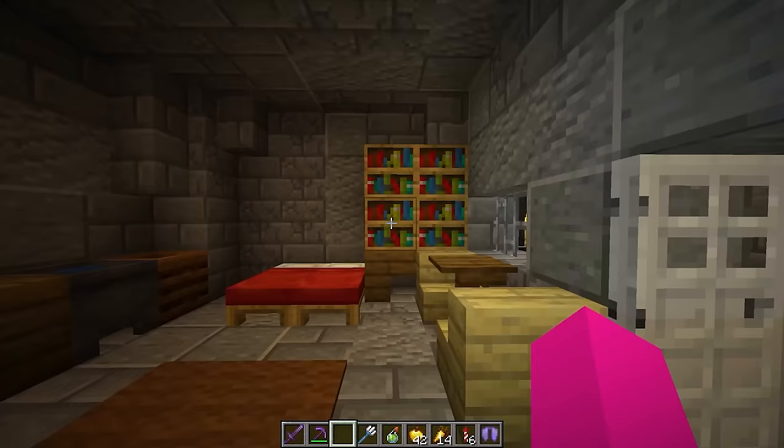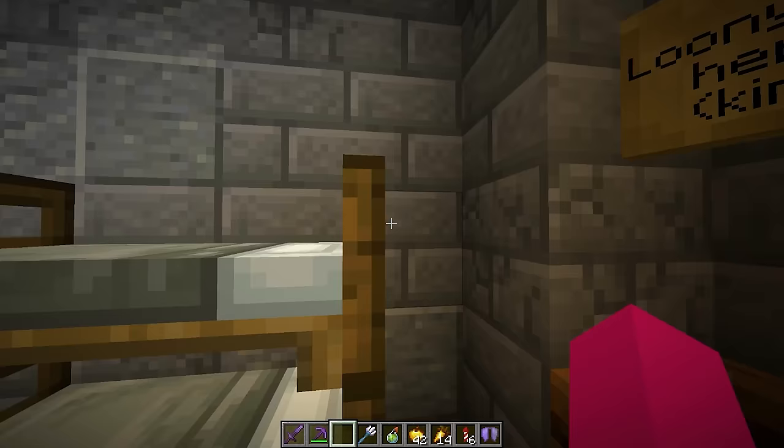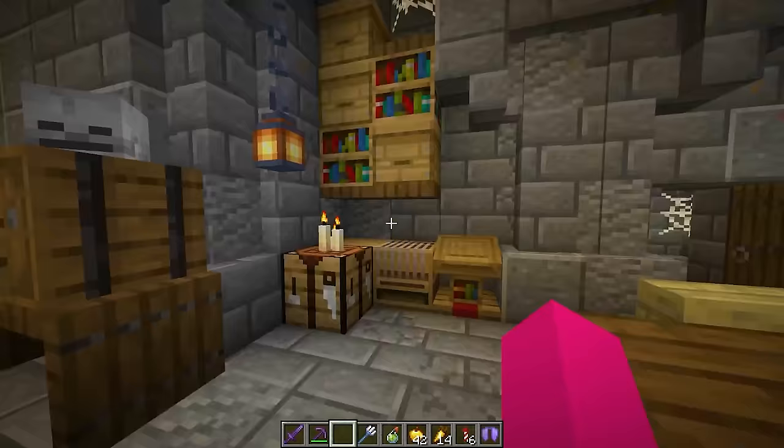These cells look kind of funky, a little expensive — and they are, because these are meant for important people who are captured. And here I had a mishap — I slept, kind of, right there. Got up before the night skip but it's in the statistics so it counts. And then here guys, this is the royal cell — this would be where an opposing king or a misbehaving member of the royal family gets captured. And that's the dungeons.